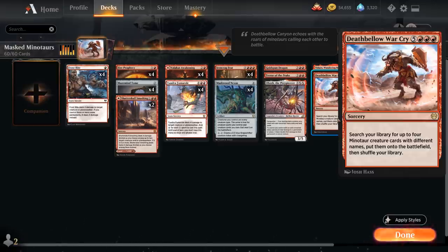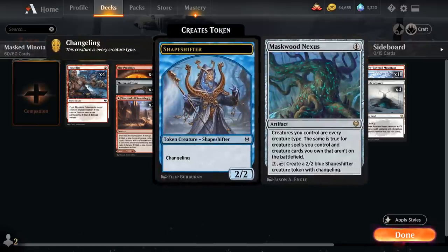Although we don't actually have any Minotaurs in the deck. Instead we rely on Maskwood Nexus, a 4-mana artifact saying creatures we control are every creature type, and the same is true for creature spells we control and creature cards we own that aren't on the battlefield. So every single creature in our deck with Maskwood Nexus in play turns into a Minotaur.